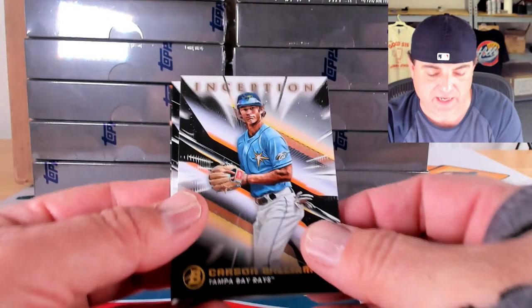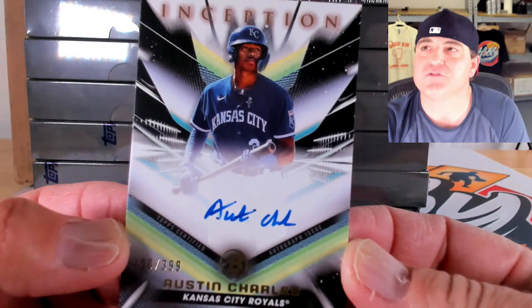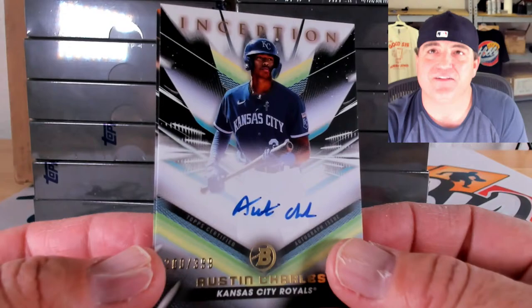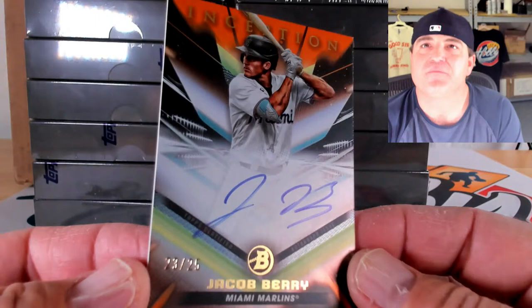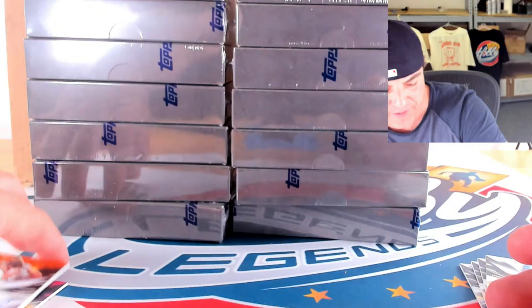Our two hits — I see orange to 25 already — but this first one is going to be a base auto to 399 of Austin Charles. All the autos are on card. Cam Collier's red was pulled at Striker Breaks and here we have an orange to 25 foil — wow, that looks so good — Jacob Barry, 23 out of 25 on the orange foil. Congrats to the Jacob Barry spot. Beautiful cards, all on-card autos.